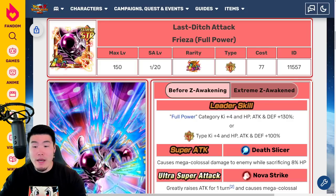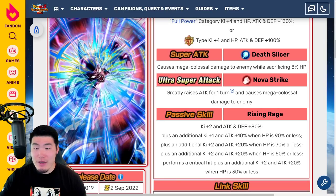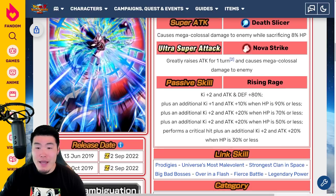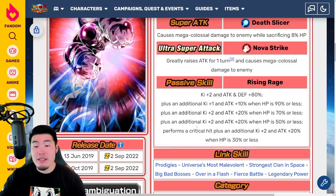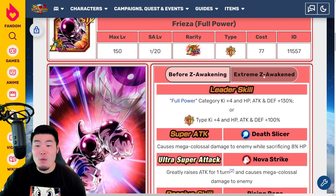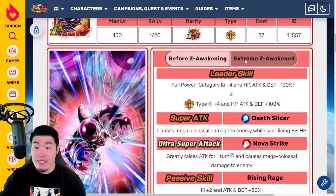Now let's look at the LR Full Power Frieza. Before the EZA, leader skill was Full Power category Ki plus 4, HP/Attack/Defense plus 150%, or Extreme STR types Ki plus 4, HP/Attack/Defense plus 100%. Super attack caused mega colossal damage while sacrificing 8 HP, and 18-Ki super greatly raised attack for one turn causing mega colossal damage. Passive was Ki plus 2, Attack and Defense plus 80%, plus additional Ki plus 1 and Attack plus 10% when HP is 90% or less. With the Extreme Z Awakening, the new leader skill is identical to before.